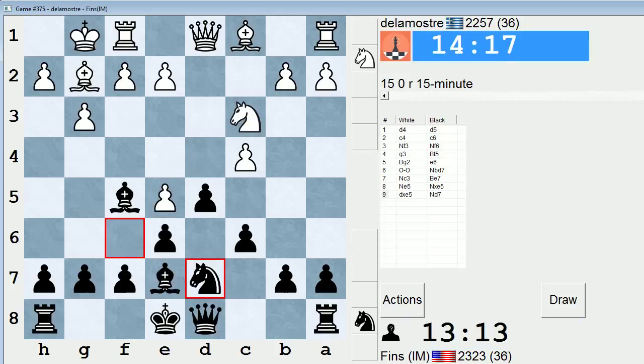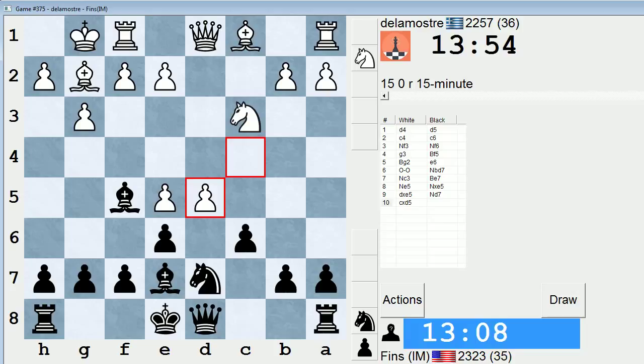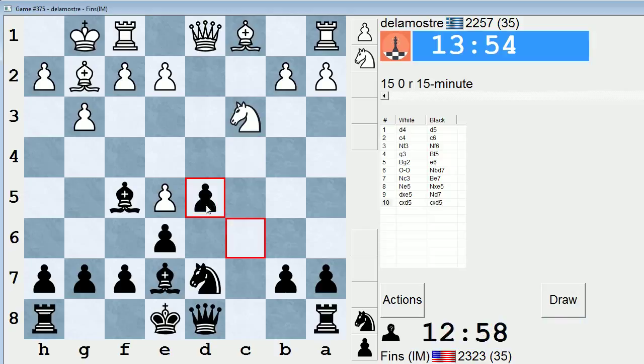I'm guessing he'll take on d5 — I predict that that move will be played. This is the flag of Greece, I think. Yes, Greece. They have a 45-minute category on ICC. He has played four games in that category. Now, to take with the e or the c-pawn. Originally I was thinking c-pawn, but e-pawn is an option. I still think I'll probably take with the c-pawn though. Yeah, let's just keep it somewhat symmetrical — we capture towards the center. We keep a pawn anchored on e6, so we don't have to worry about him playing e6 in the future.